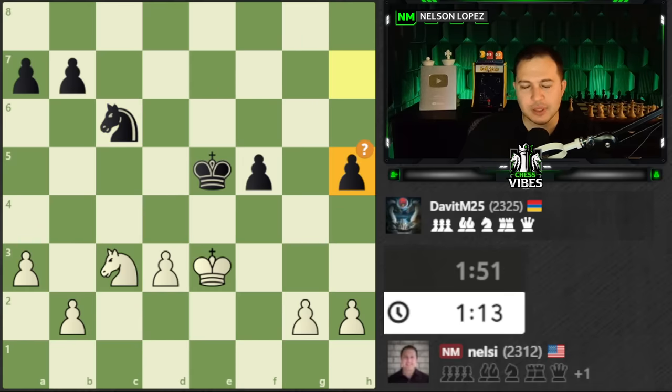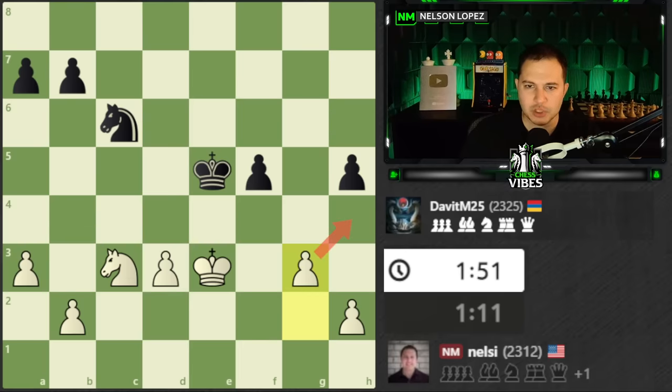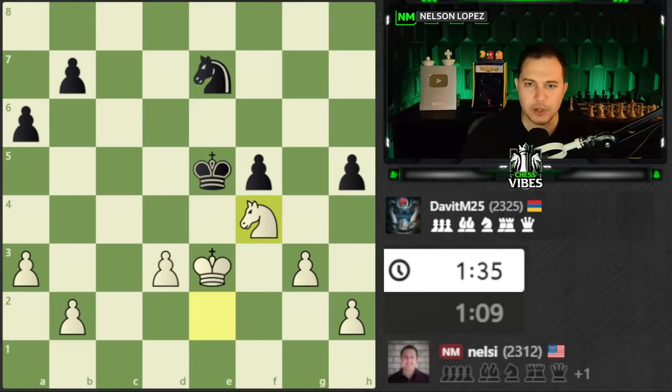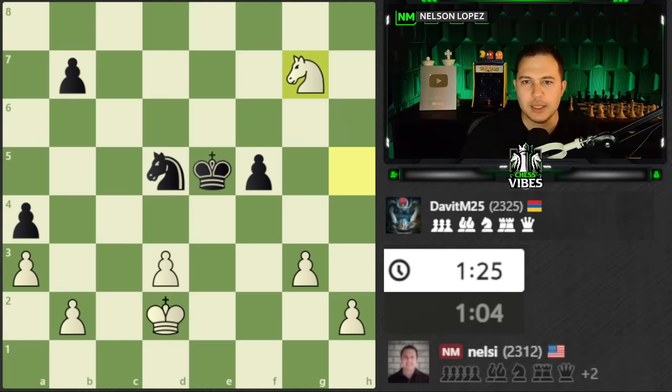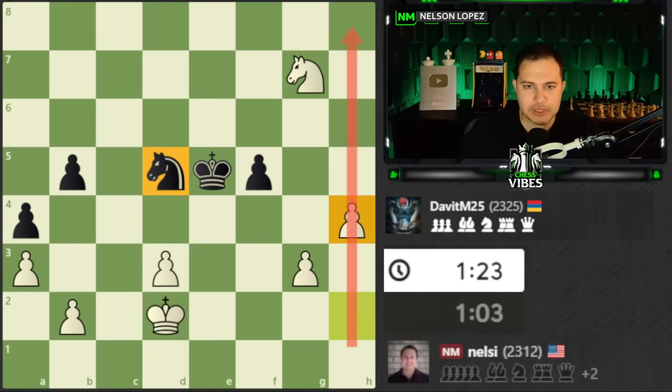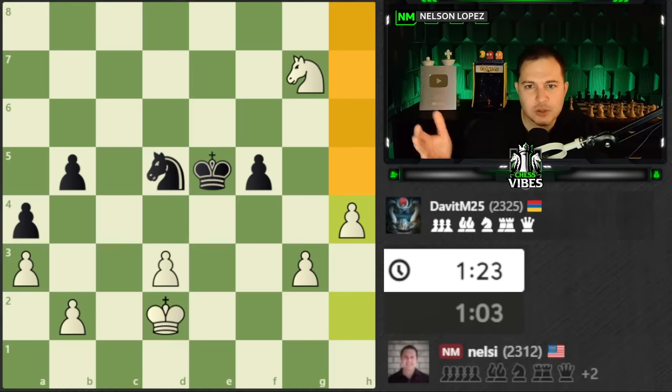As soon as I saw h5, I noticed that could be a target for me, so I played g3. If the pawn keeps pushing, I'll just take it and have a passed pawn. I maneuvered my knight to go grab the pawn — the knight and king aren't in a good position to defend it. Something important to note: knights are generally very bad at stopping flank pawns like the h-pawn and a-pawn. If you have a passed pawn on the h or a file against a knight, just push it — it's hard for the knight to deal with because it's a short-range piece and has no room on the other side.